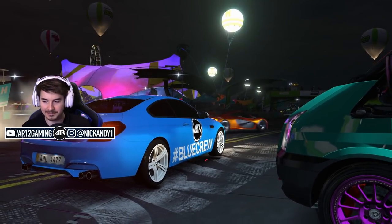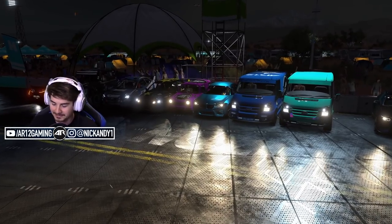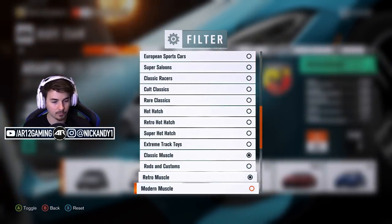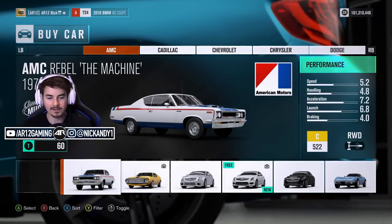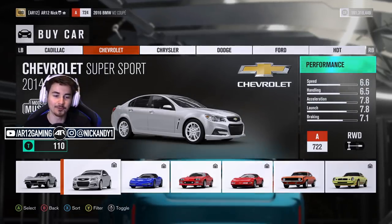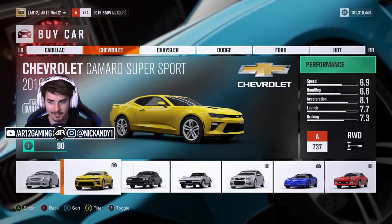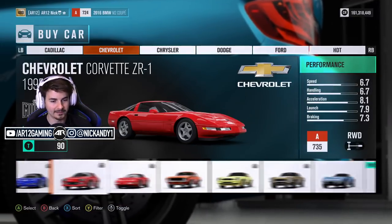For race number 6, I wanted to do something we haven't done yet - finding the world's fastest muscle car. The categories are classic muscle, retro muscle, and modern muscle. You can take any car from those three categories and upgrade it to S1 815 - the very bottom of S1 class. I'm thinking going with something old and upgrading it, maybe swapping in a V12 and all-wheel drive, but I'm not sure what to take.